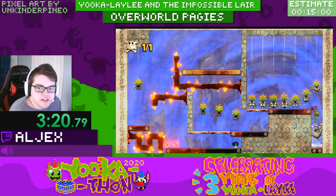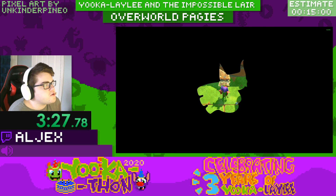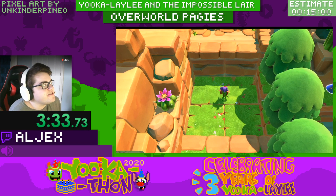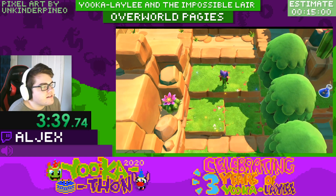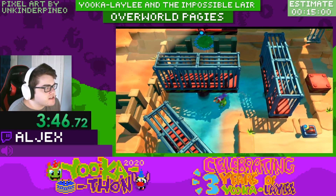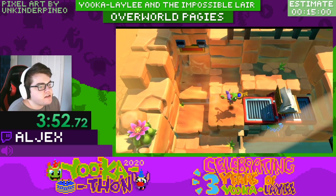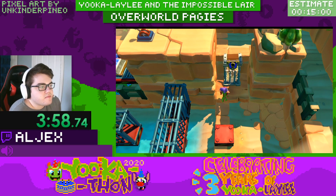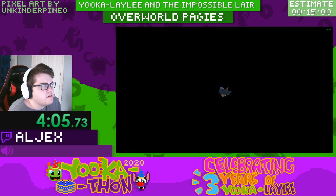Boom boom boom. All right, two Pages done, just like that. It's going to be a pretty short category. Like I said, this is the only time that we ever actually see these Pages, so it's kind of unique gameplay in a sense. Nice. Missing jumps. This key will let us get into this KG to unlock this guy. Oh yes, water. I think this is the only water level in the run.